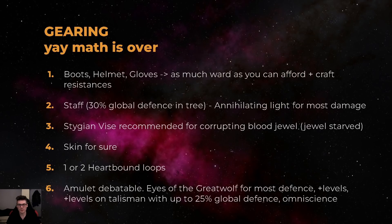Why use a staff in the build? There's a staff mastery that gives 30% global defenses, which scales your max ward. I use an Annihilating Light staff because it's cool and deals insane amounts of damage. For your belt, use a Stygian Vise to socket a corrupting blood jewel. For your chest, use Skin of the Lords or Skin of the Loyal — both have 100% increased global defenses which scales your ward. For rings, you need at least one Hardbound Loop to deal damage to yourself; most people will need two, or use a level 21 anomalous summon skeletons. For the amulet, I use Eyes of the Great Wolf for another 50% increased global defenses, but you could use a plus level talisman with 25% global defenses, or Omniscience — there are many options.